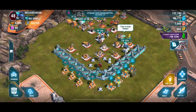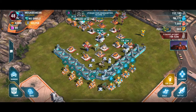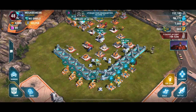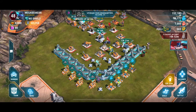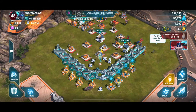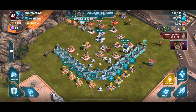They need energon in order to survive — they need to mine it and find it because energon keeps them alive. The Autobots are always fighting with the Decepticons. You have bases that you need to fortify and make stronger. You can go challenge other Decepticon bases, fight them, and if you win you get experience points and resources — either ore or energon.